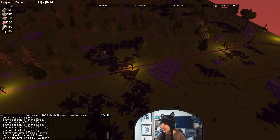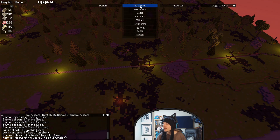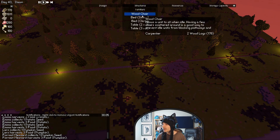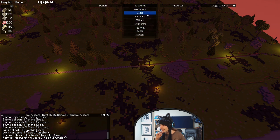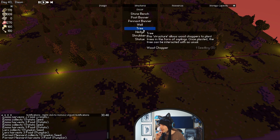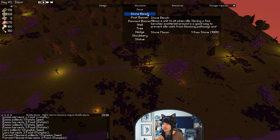I did think of something we could do to make this road a bit more scenic. If we look to structures, I get a lot of furniture — wood chair is not what I'm looking for. I'm pretty sure there is a bench. Here we go — stone bench. Allows you to sit when idle; having a few benches scattered around is a good way to prevent idle workers from blocking pathways.